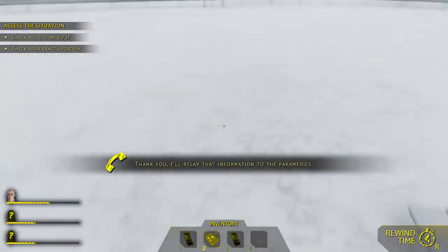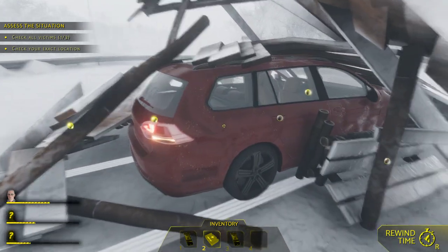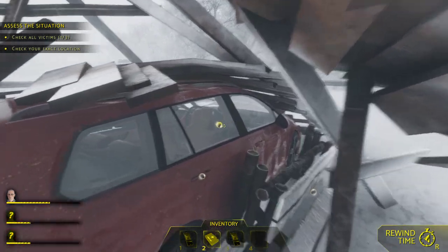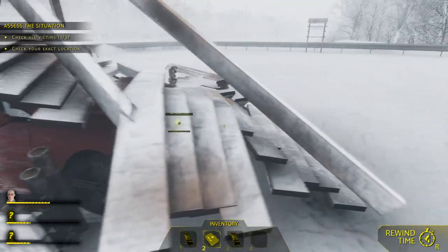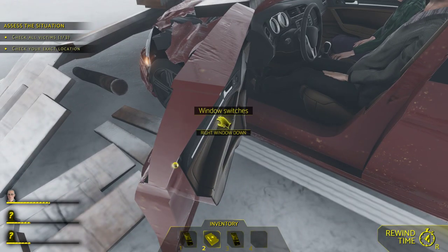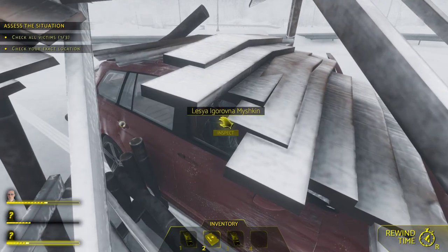I don't think I'll be able to get in from this side. Let me try pushing inside. Okay — check the breathing, click and hold the left mouse button. She's still breathing. Now we're going to run back over to the other victim. Let's see if I can drive over there.